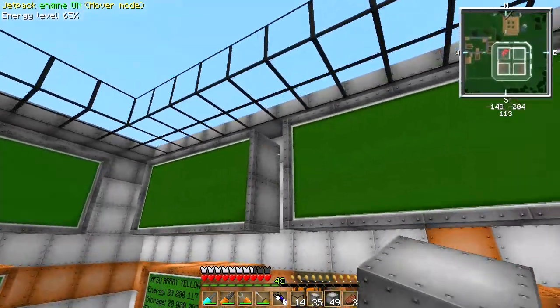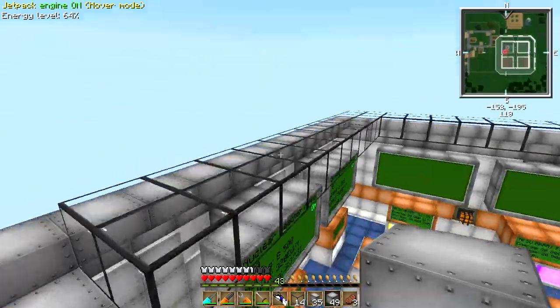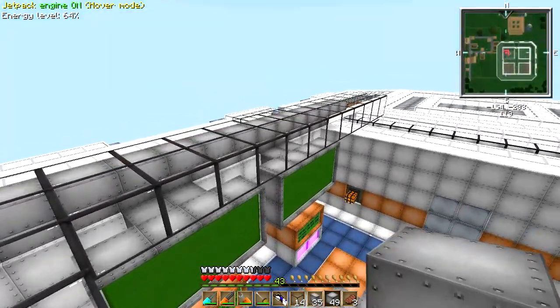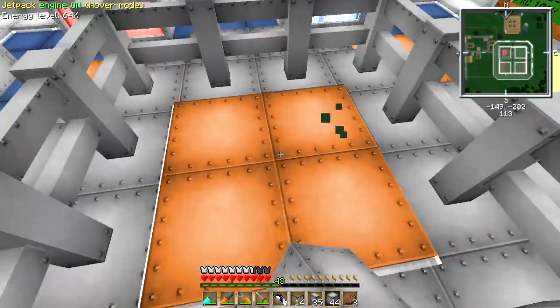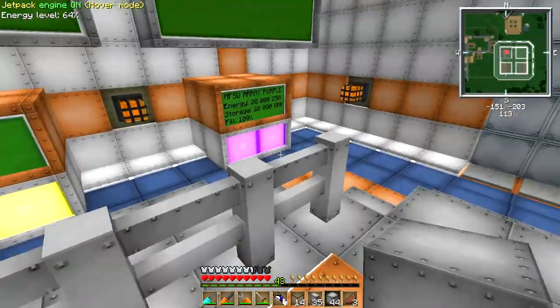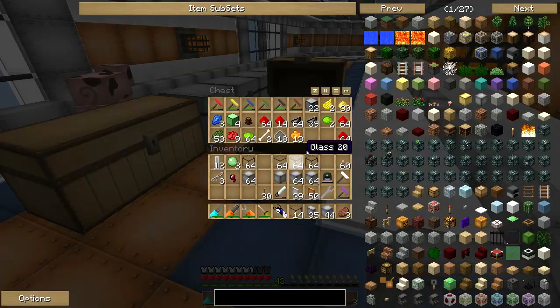That looks badass. Then what I think we do is have another layer of iron, and maybe hovering above the observation platform we have like a light fixture or something. Yes, that is a freaking sweet idea — we've got 22 inverted lamps in here. Let's go pick those up.